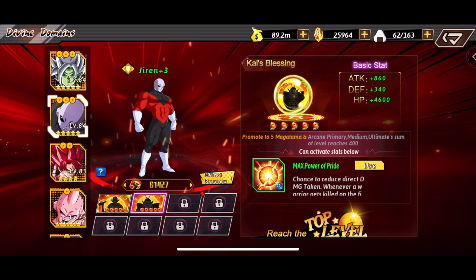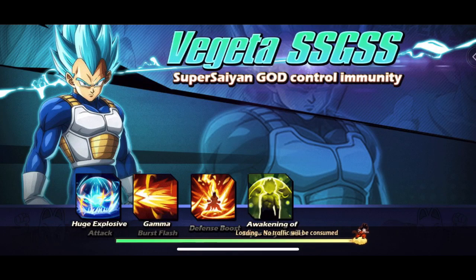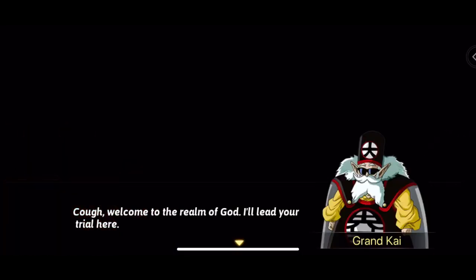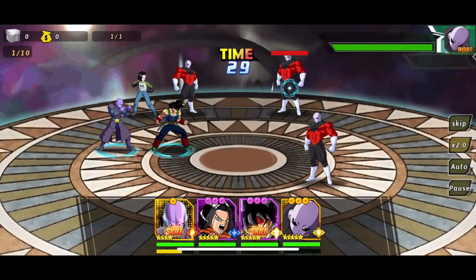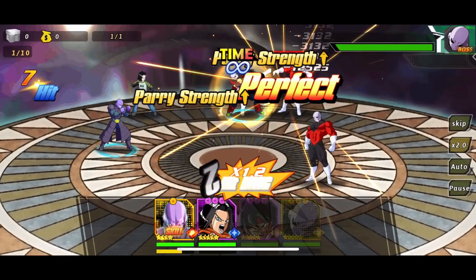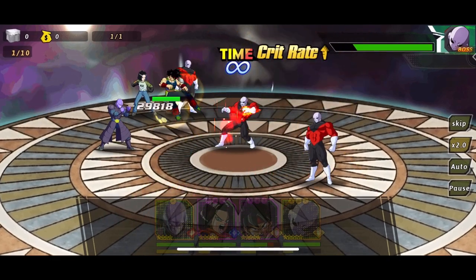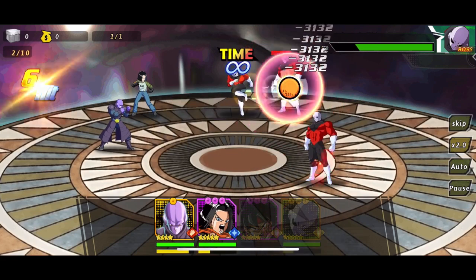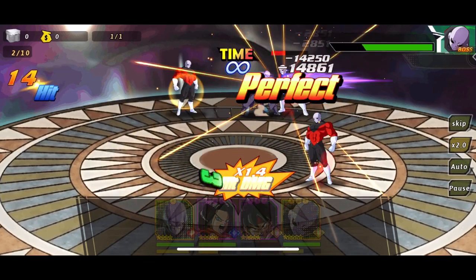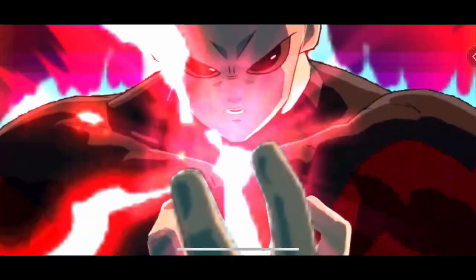We need to equip moves on him that reach level 400 or higher. For the blessing fight, I'm going with two characters in the front and two in the back, because Jiren has an ability where he attacks a row. It's better not to stack all three characters in the front row or he'll do a lot of damage.